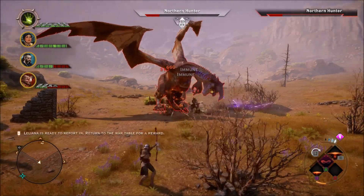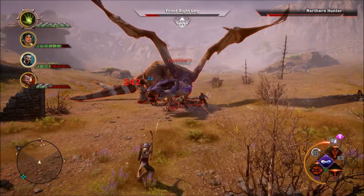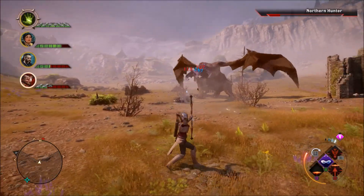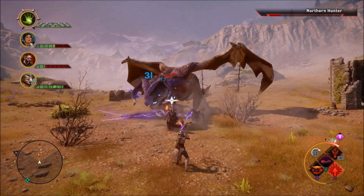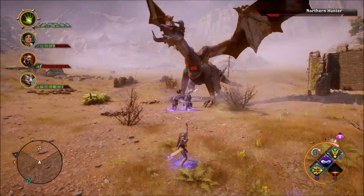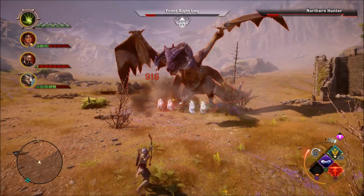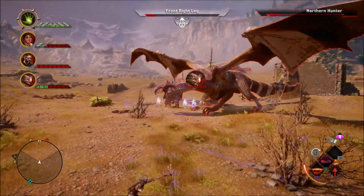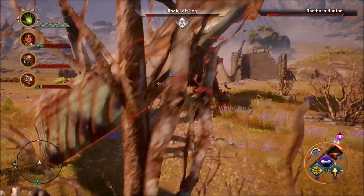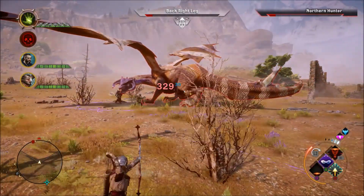Pretty good fight here and we got some pretty good loot at the end. That's pretty much it for this video, guys. I'm going to bring a couple more dragon videos — I've found three so far. This is the second one; I found a third in the Emerald Graves, and also one in another map whose name is escaping me right now. I'll be working toward the achievement where you have to kill all ten high dragons in the game, so I'll bring a video for each one once I figure out how to defeat them. I hope you've enjoyed this Dragon Age Inquisition video and I'll see you next time.